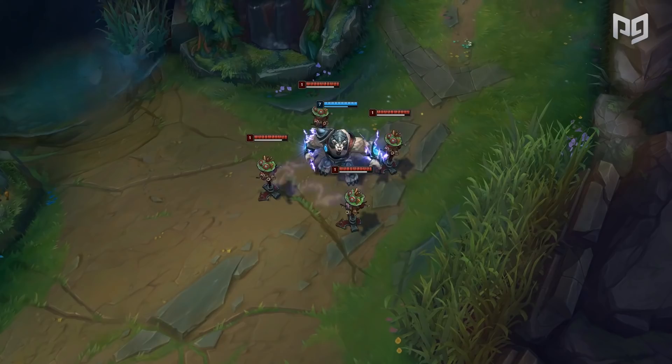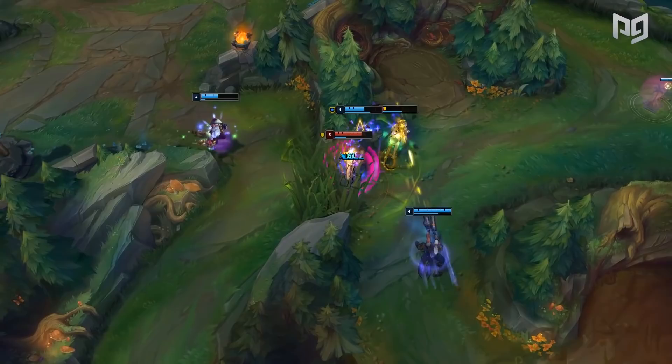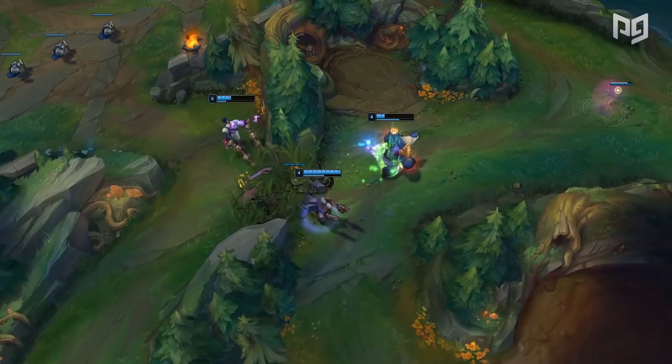Lastly, his passive, Chosen of the Storm, means that Volibear will rapidly regenerate health once he drops below 30% HP. This is super helpful because usually he will run into the center of a fight, pop his abilities, and then once Aftershock wears off, he'll still be able to survive thanks to this health regen.